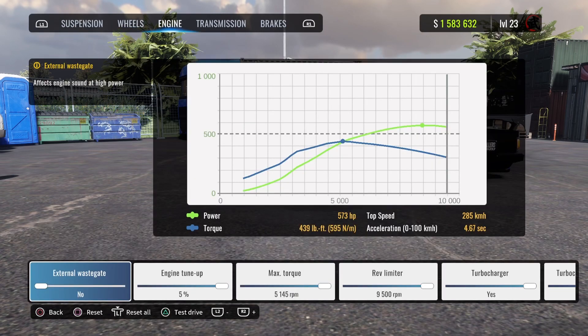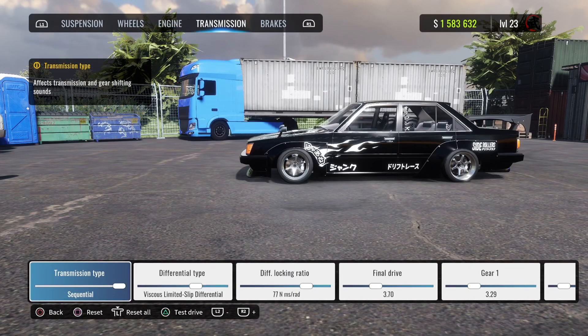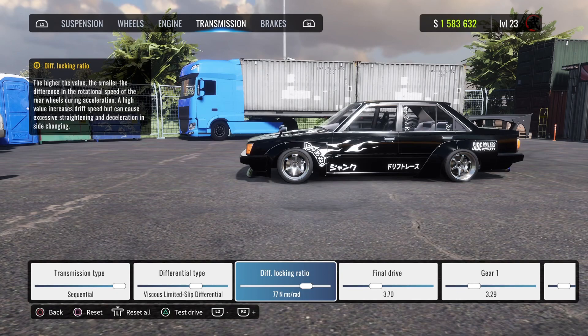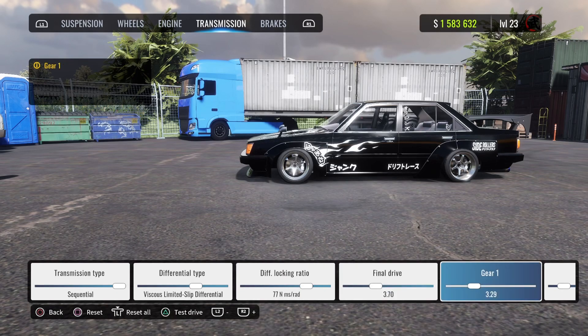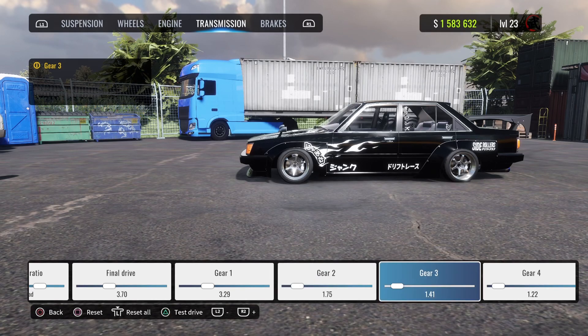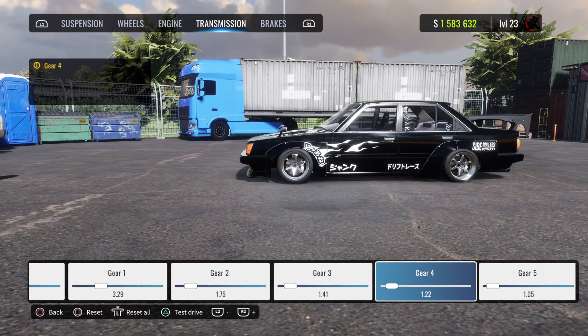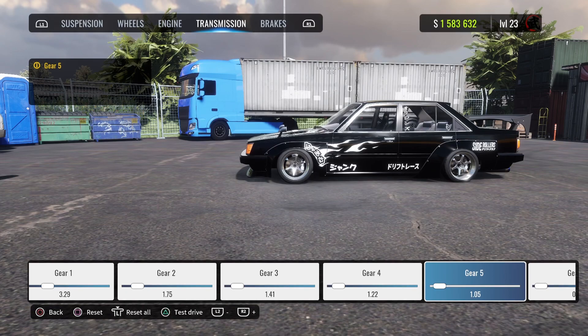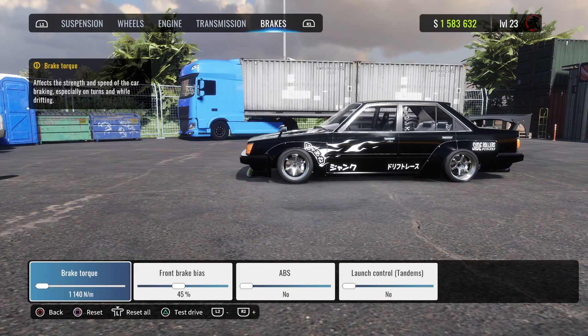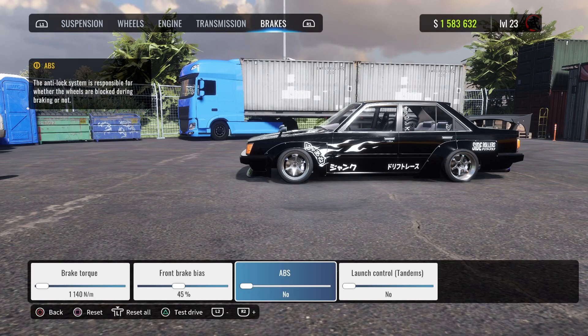Engine everything is maxed out. Transmission, vicious limited slip differential, diff locking ratio is 77. Final drive is 3.70. First gear is 3.29, second gear is 1.75, third gear is 1.41, fourth gear is 1.22, fifth gear is 1.05, sixth gear is 0.90. Brake torque is 1140, front brake bias is 40-45.